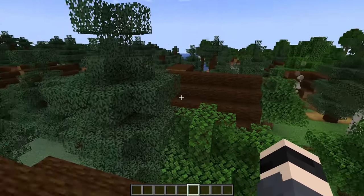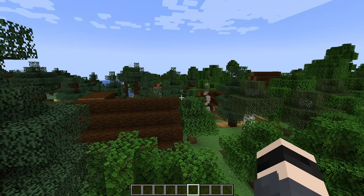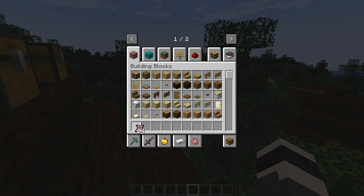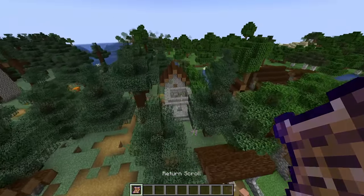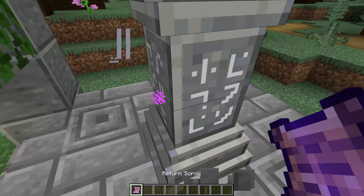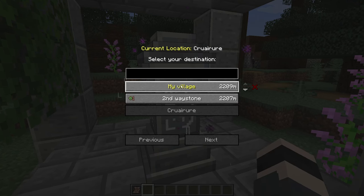If you are still in early game and want to use waystones, you have two options: you can mine one and take it with you, but that means you need a second waystone to teleport to. Or you can craft a Return Scroll. The recipe is simple and pretty early-game: two gold nuggets, one ender pearl, one dye, and three paper — and it creates a Return Scroll.